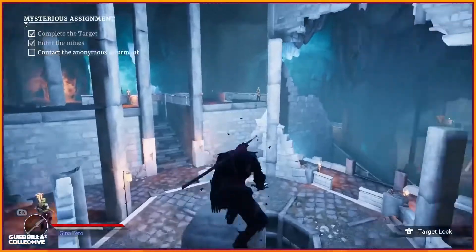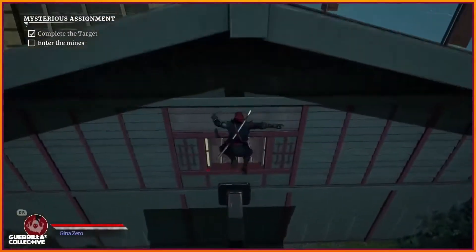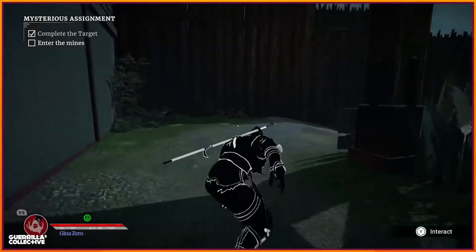Now you can navigate through the map in a more fast and responsive way. You can double jump, you can use dash and shadow leap while in the air, you can hold on to walls and ledges. The whole experience of character movement is fun and gratifying.